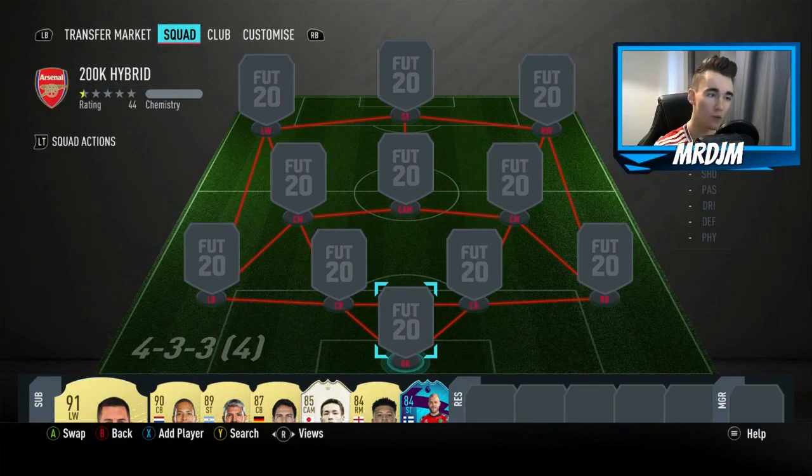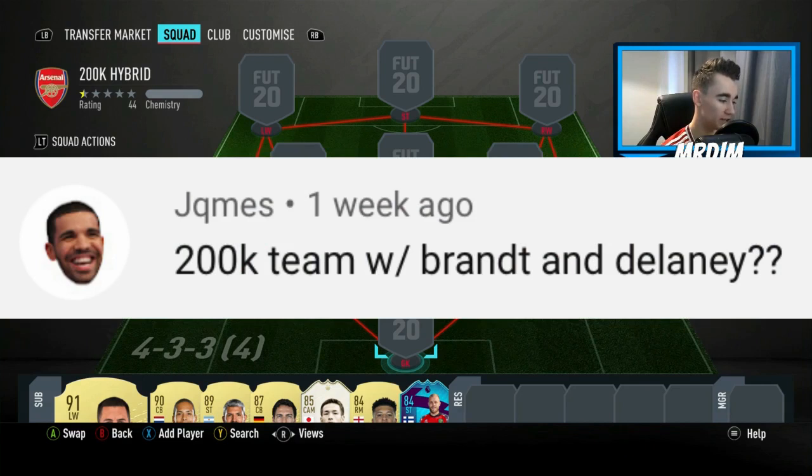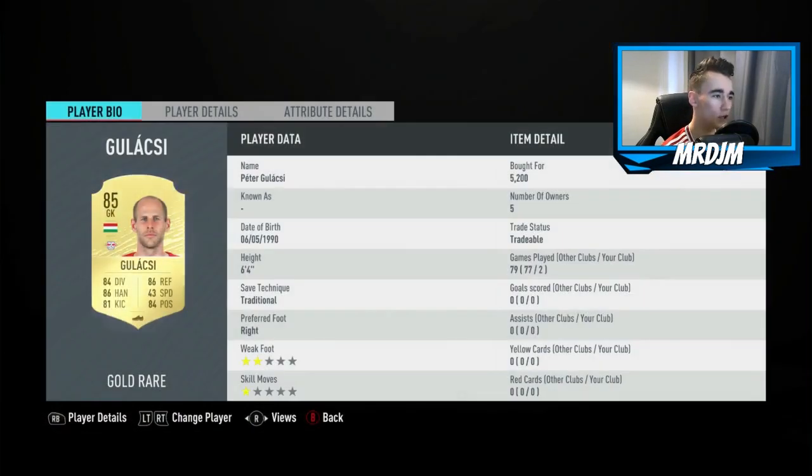We are now moving on to our second Squad Builder Shoutout, and it comes from James — spelt with a Q instead of an A. The comment is 200k team with Brandt and Delaney. The formation I have chosen is 4-3-3 in brackets 4. Kicking things off in between the sticks, we have got the 85 rated Glacey. I'm not too sure how you pronounce his name, but I am sure this guy is a very solid goalkeeper — six foot four, good reflexes, handling, positioning. I thought he was very good for me.